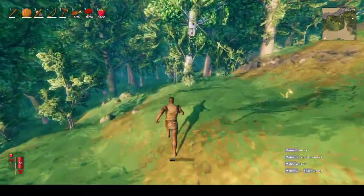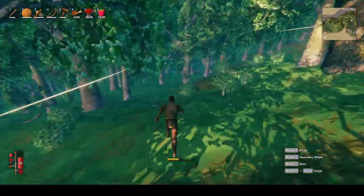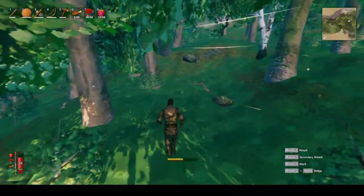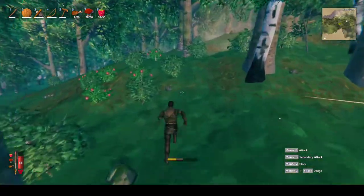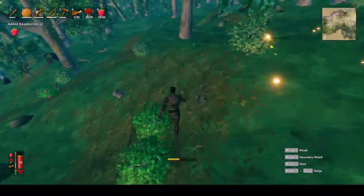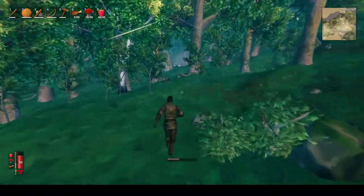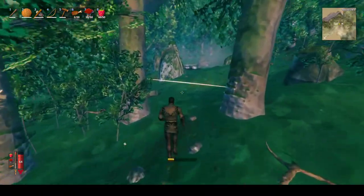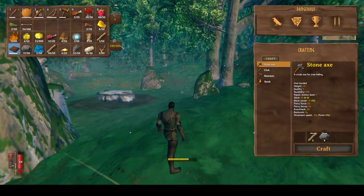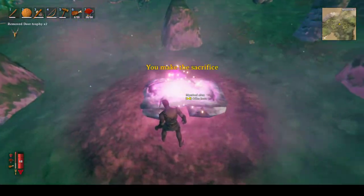For the boss we just want to eat our best food, so I'm going to eat some more meat. We want our best arrows, which right now is flint head. I should have repaired my club but that's fine. We're good to go - we're just going to run to the boss altar, getting some berries along the way. Going to let my stamina fill back full for the fight. We just select the two deer trophies, we walk up to the altar, and we're going to select the trophies. Here comes the boss.